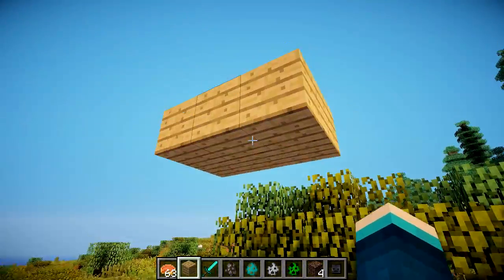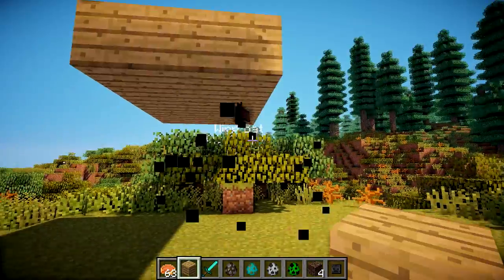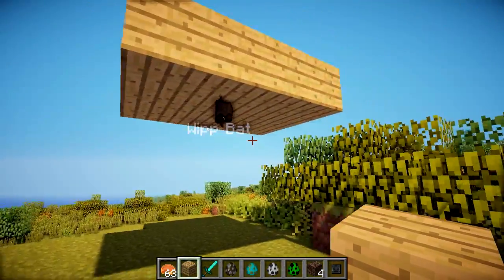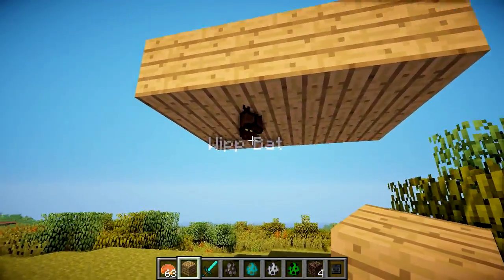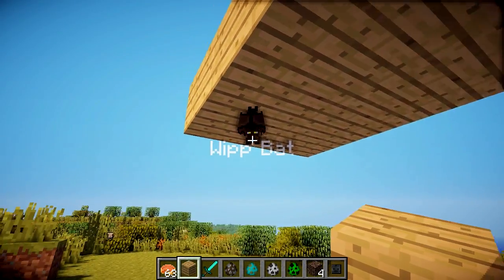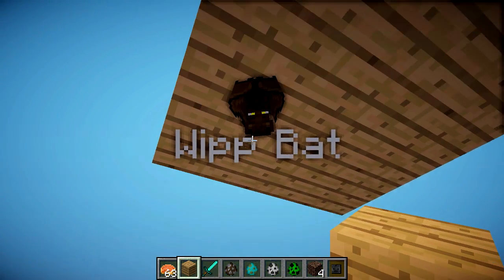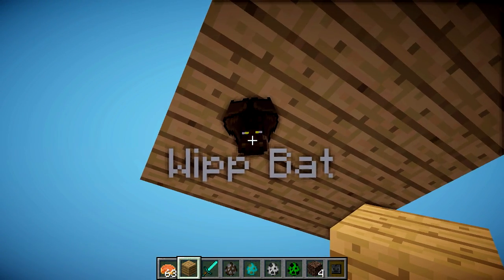It would be really nice if I could actually show you this functionality. I'm going to put some more planks — there we are, he's latched on! So this is what it looks like: they just hang upside down. You've probably all seen how bats hang in Minecraft, but this just shows that pet bats do the same. And look at those lovely yellow eyes — bats are so cute, and this just makes bats like ten times more awesome.